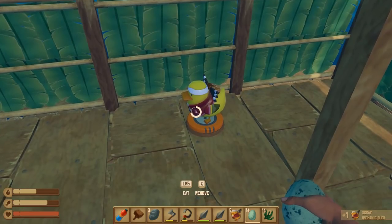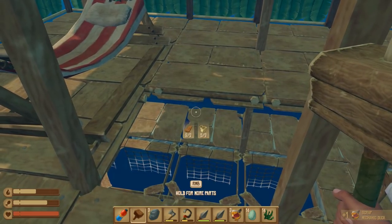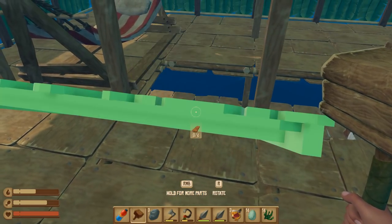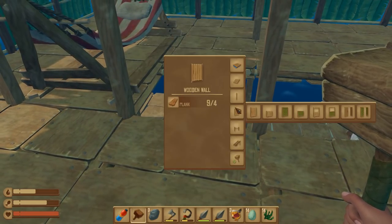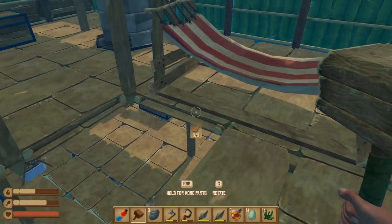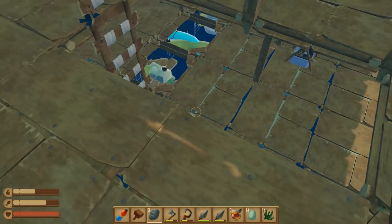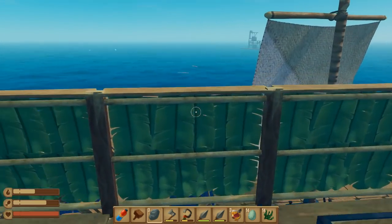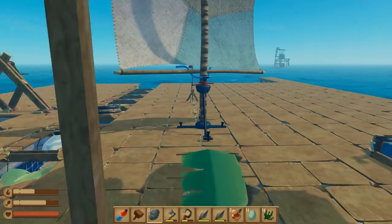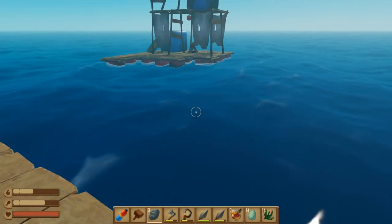I'm gonna get rid of these smaller chests — I have one for seeds since there's not too many, but the rest I'm just gonna get rid of. That's a small upgrade. Now I'm gonna organize this second floor a little bit. I wonder if they fixed this — I still can't put a floor down here for some reason, maybe because my hammock's in the way. So we're always gonna have a little gap there that I keep falling through.